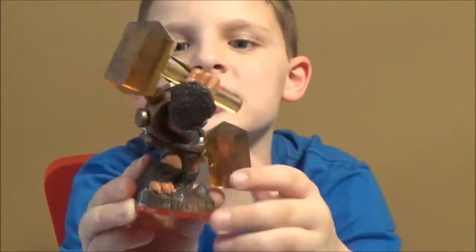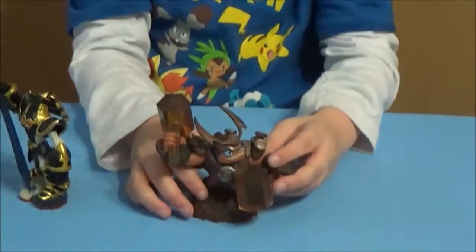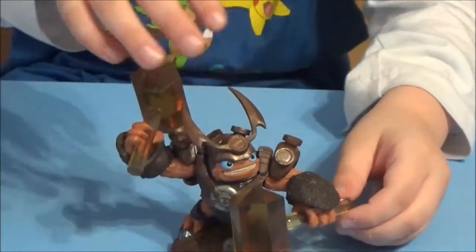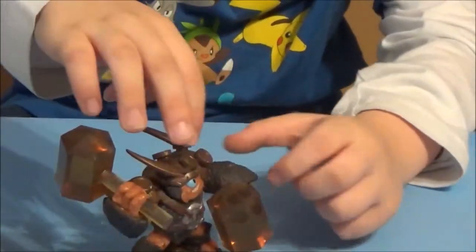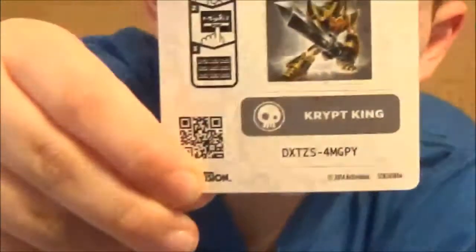While unboxing these, I thought about a good variant they could make for Wallop — in the parts where it shows his fur, make him furry, kind of like Fox Stump Smash from a while ago. Here are the codes — I'll let you guys claim some.